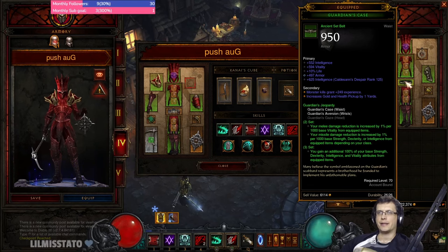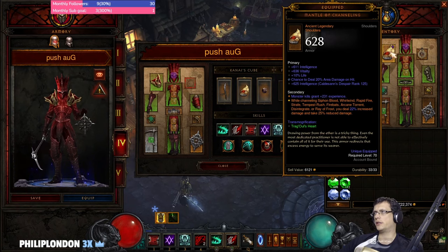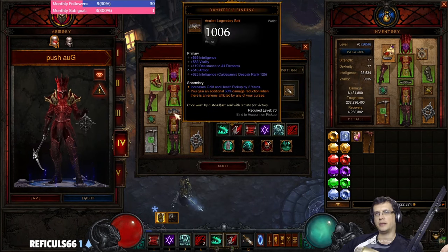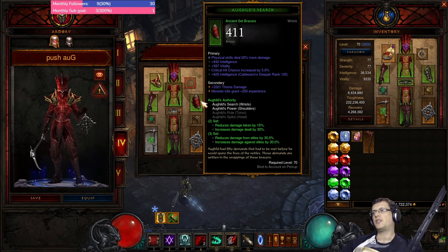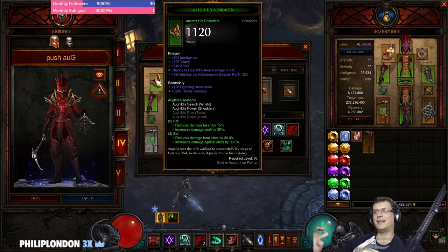The Augur variation is basically almost the same — we just use the Augur set instead of Guardian. Because Augur doesn't have a belt, we use shoulders and bracers instead; Mantle of Channeling goes to the cube, and to compensate the lack of Aquila we wear Dainty's Binding, which gives the same 50% damage reduction. The build plays exactly the same — this variation is for higher paragon, giving more damage and toughness against elites, but Simulacrums will be a little weaker.